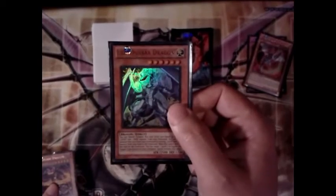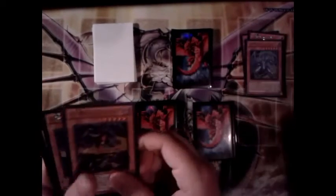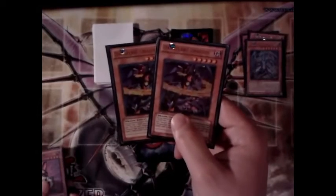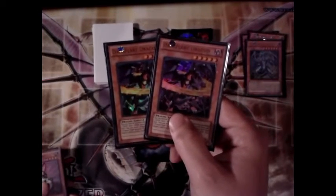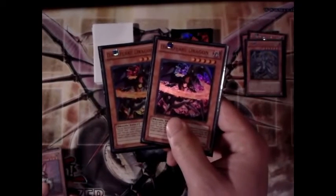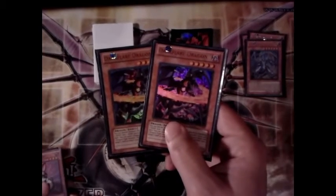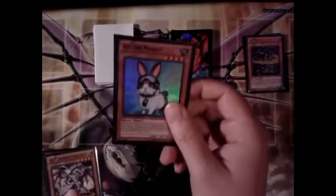When Light Pulsar dies he special summons a level five or higher dragon monster from the graveyard — pretty awesome. We have two Dark Flares, which are also chaos dragons. Same thing: banish a light and a dark to special summon, or you can normal summon. Their ability lets you pitch a dragon from your hand and then send one from your deck to the grave to banish a card in either graveyard. These are very good for filling up your grave.